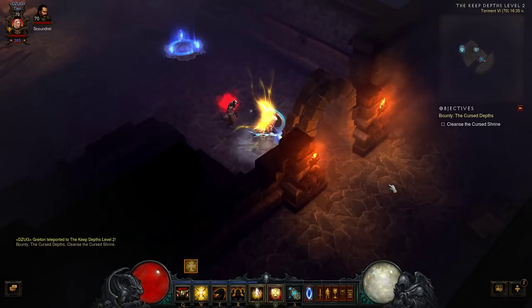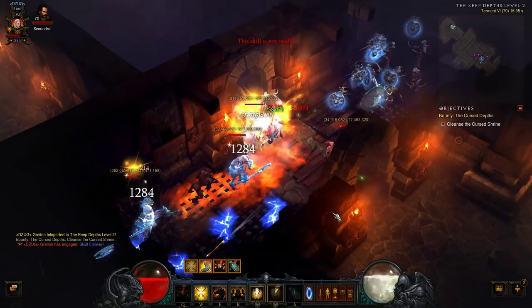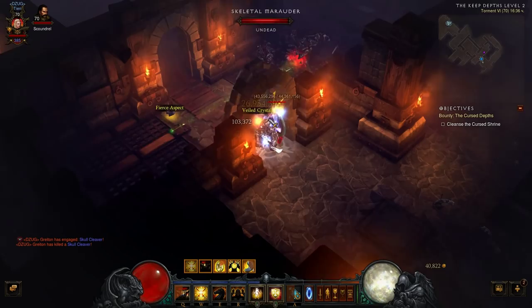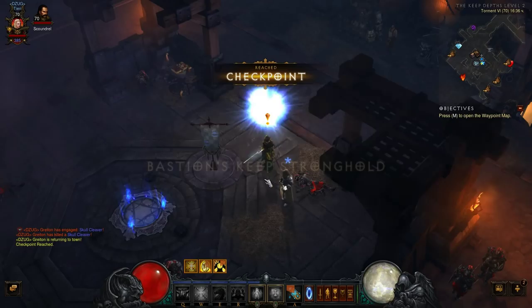You kill stuff pretty much instantly. Here is an elite pack. For this end game build you need to have Akkarat's Champion activated all the time - all the time active. You saw how quickly the elite pack goes down within 10 seconds without any problems.